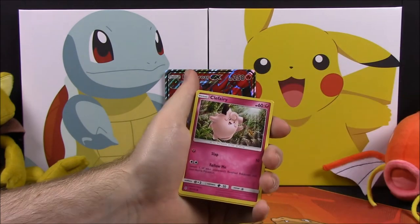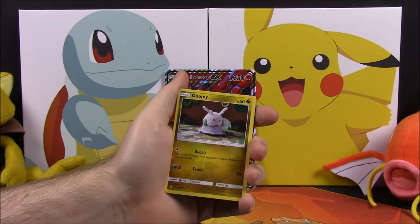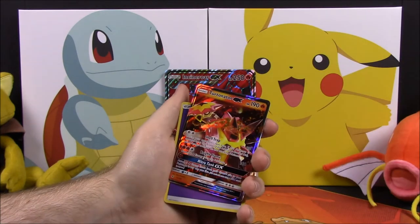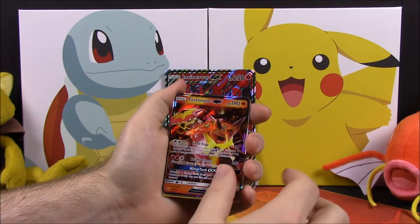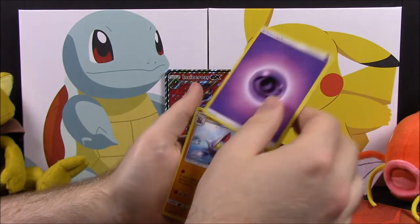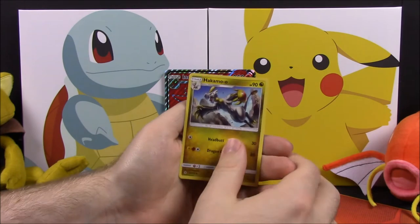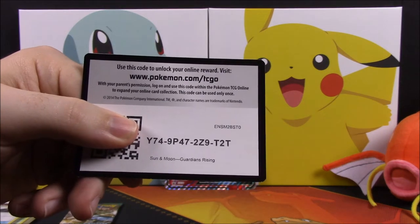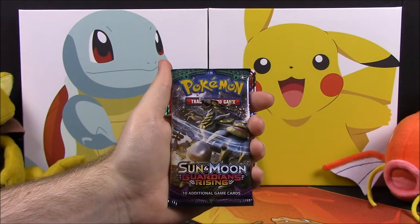Next up is the Sun and Moon Guardians Rising set. Out of this we have Rockruff, Clefairy, Vanillite, Wishiwashi, Goomy, a Rockruff reverse holo, and we got a Turtonator GX — I don't know if I have this yet but that is so cool! Then we have Psychic Energy, Gliscor, Brooklet Hill, and Hakamo-o, plus the card code.